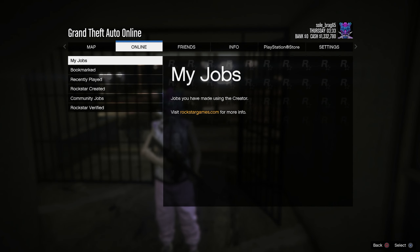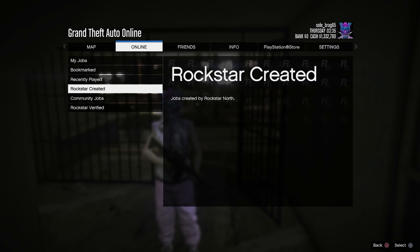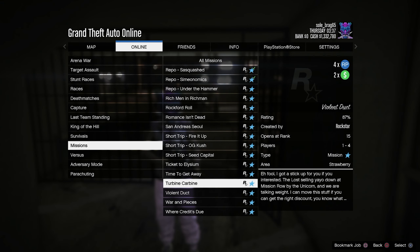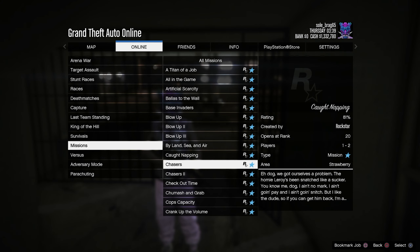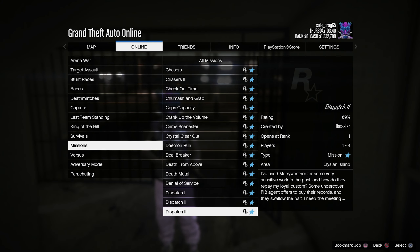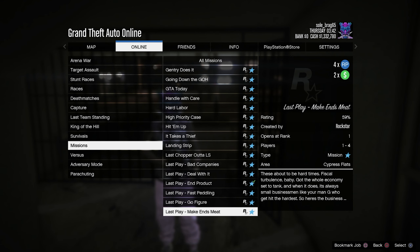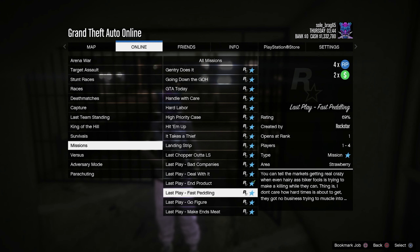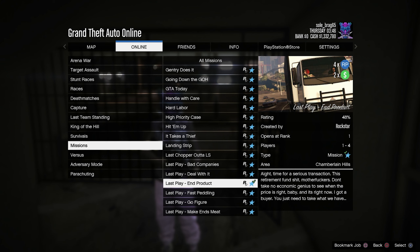No requirements. First things first, go ahead and make your way into any online session, go to Rockstar Created, go to Missions. We are going to be taking advantage of Gerald's four times RP and two times the money this week — we have about 19 to 20 jobs.